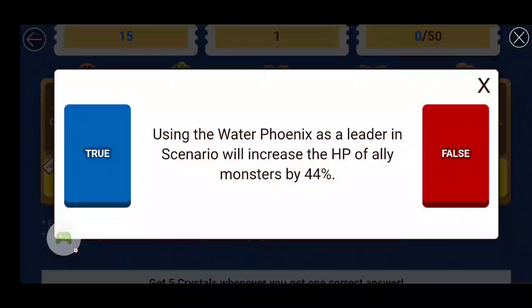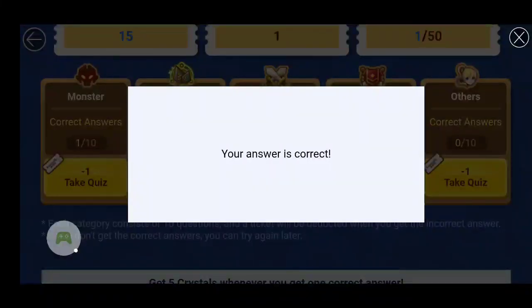Question number 1: When using Water Phoenix as a leader in scenarios, will it increase the HP of ally monsters by 44%? Looking it up — it says it increases the HP of ally monsters in dungeon by 44%, so the question says scenarios, which makes this false. And yay, that's the correct answer.